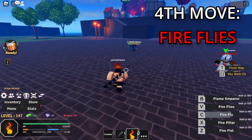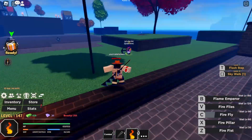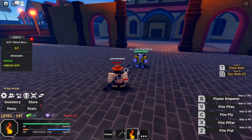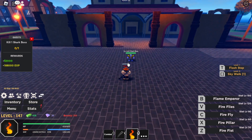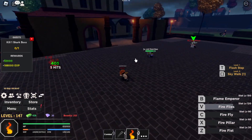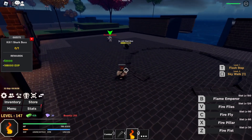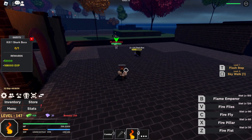The next move — I'm going to go to Arlong real quick to showcase it. Let me take a quest first so your boy can grind while making the video. Anyways, once I'm at Arlong, if I just use this move, as y'all can see it's a mouse-aim move — so wherever my mouse is, it's going to go there. It does good damage, and you can combo it into Fire Pillar or Fire Fist.